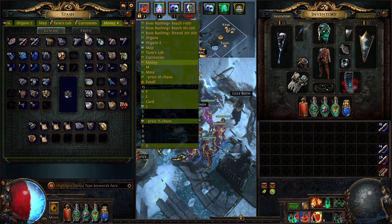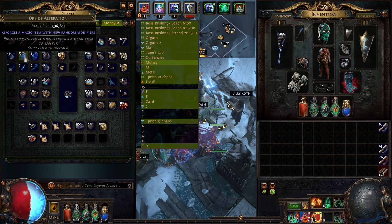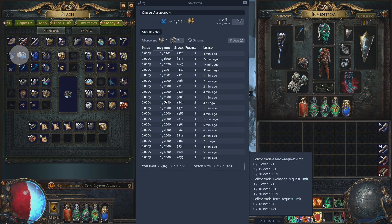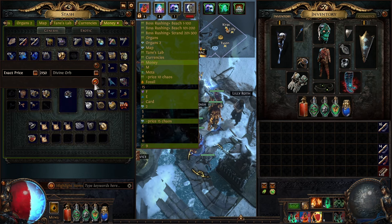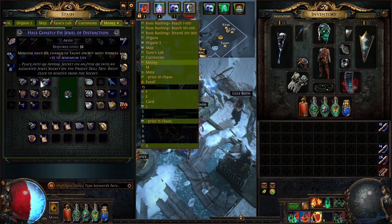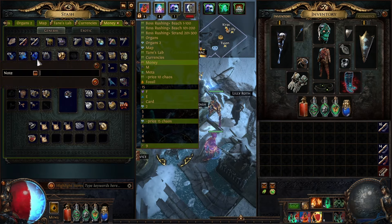This is probably where most of you guys are struggling, and I don't understand why - there's so much currency in here. Let's start with Alteration Orbs: one divine for 2000 is easier to sell. Let's go with 2150. In PoE trade it's a bit reversed - set exact price as one slash 2000. Let's go with 2050 alterations per divine. And now you'll be able to sell your Alterations.